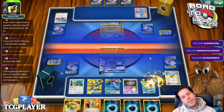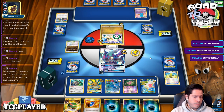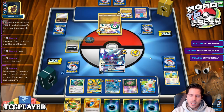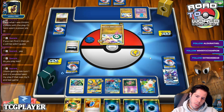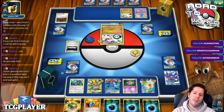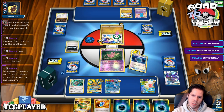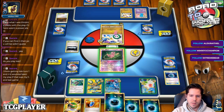My opponent plays Silent Lab. My opponent doesn't have a good setup, so we might just wait off of that. There's the Silent Lab — it's not the end of the world. We can't use Mew this turn, but we weren't planning on it. Top deck Dark Patch — that's certainly nice. We'll go ahead and do that.